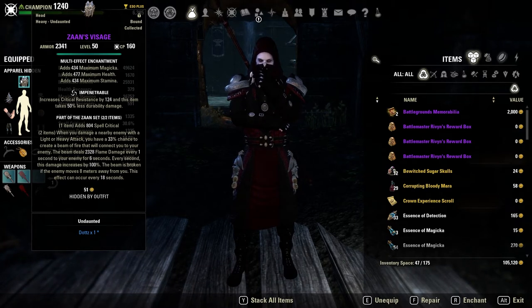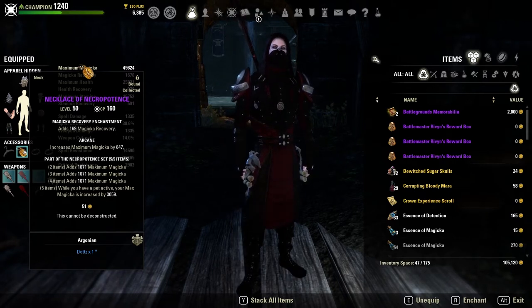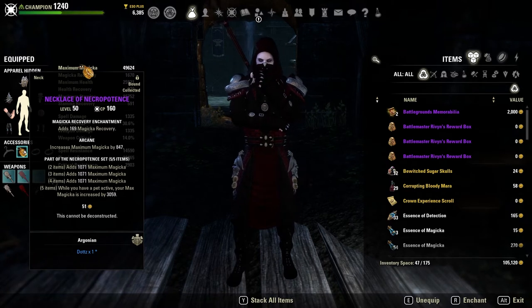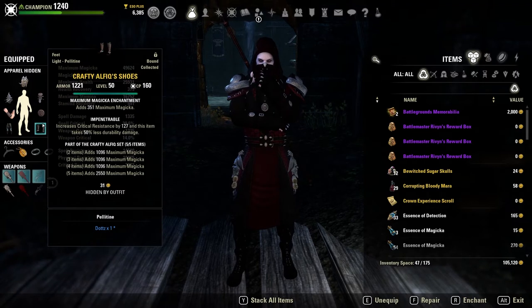We go for a full maximum magicka stack in this build because Magicka Nightblade is a classic that can really take good advantage of stacking maximum magicka through its passives. We are also able to use Necropotence really well due to the fact that we have a pet via Summon Shade. I went for full maximum magicka especially because healing got nerfed pretty hard back in Greymoor, so having shields as a primary driver of your defense is really good for classes that can afford it. Necropotence gives us three lines of maximum magicka, and while we have a pet active — our shade — we gain about an additional 3,100 magicka.